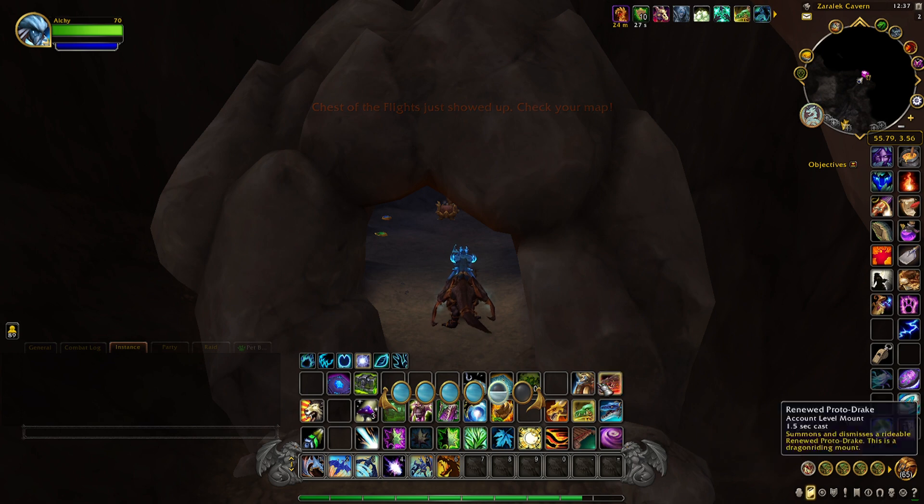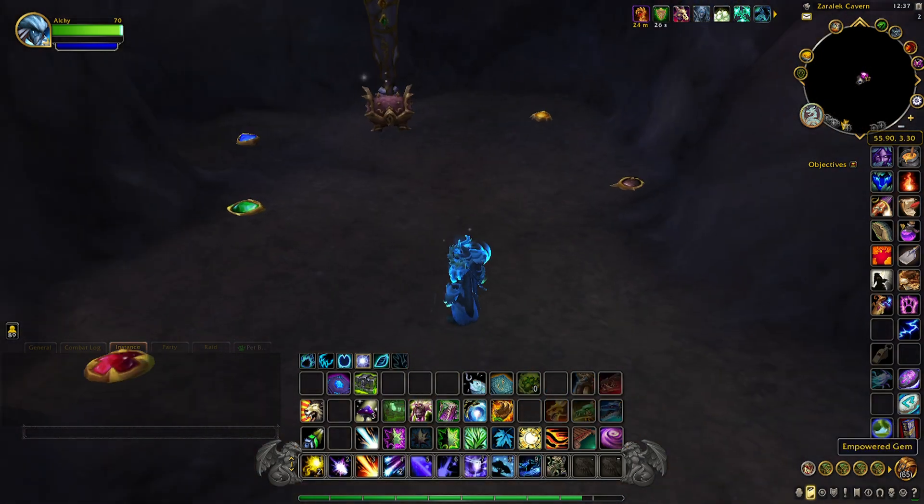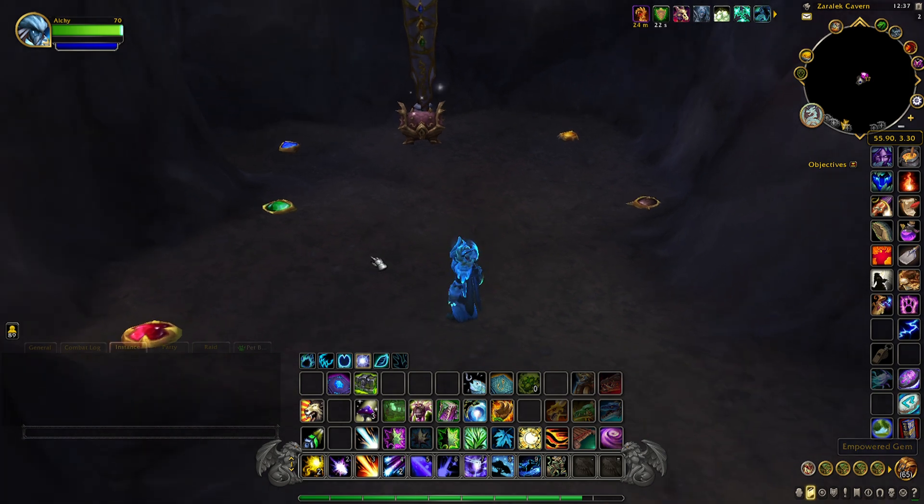Once we get inside the cave, you'll notice all these different empowered gems on the ground. What you want to do is click: go red, black, blue, I think that's yellow, and then green.